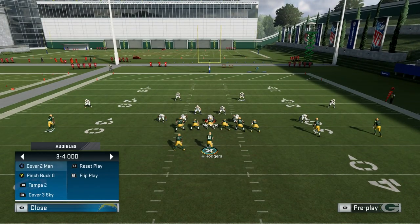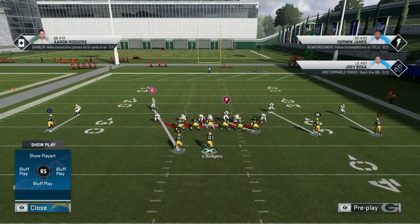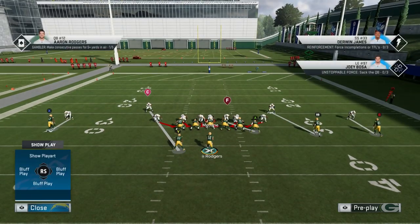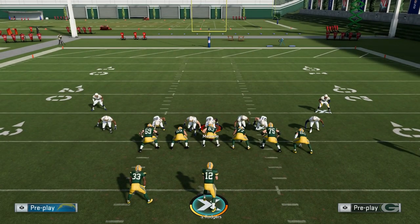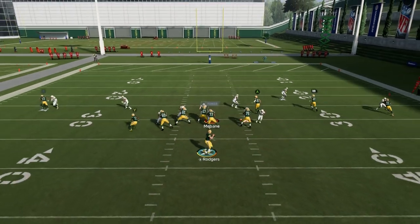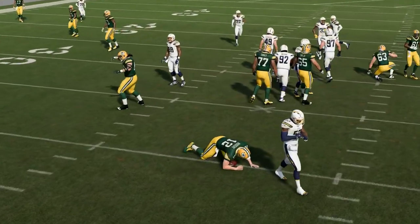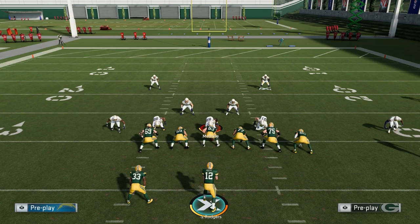The great thing about this is you can go to something like the pinch buck O — which is what everybody runs — and do the same setup. You just baseline and show blitz, and everybody is up here. So when you're running the cover four a lot, people are sending everybody out on routes because they're not expecting you to blitz — you've just been putting eight in coverage every play. Then when you blitz, you get a free guy off the edge. They're not ready for it, you're going to have guys getting open just because it's man defense, but the blitz is coming in so fast that there's nothing they can do about it.